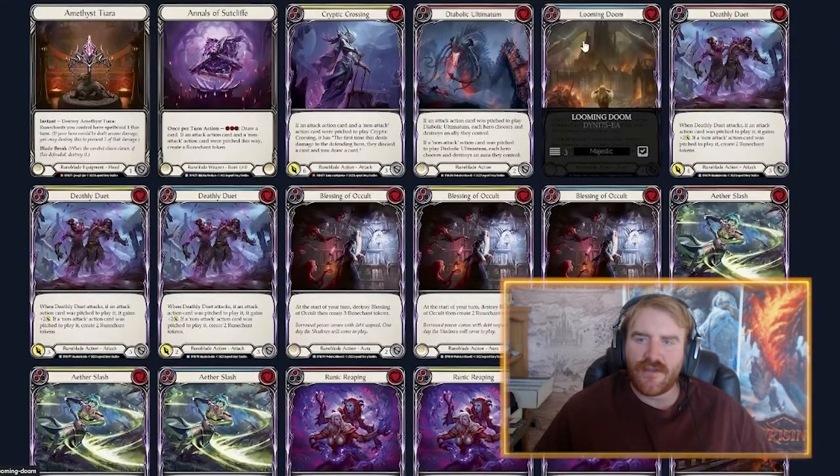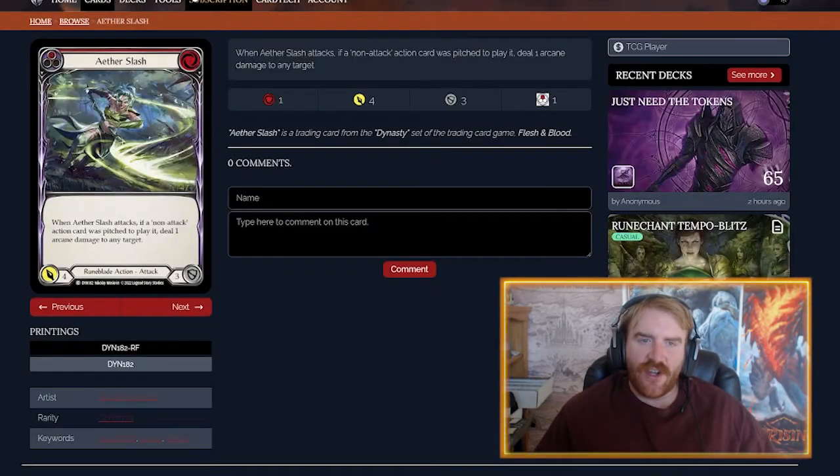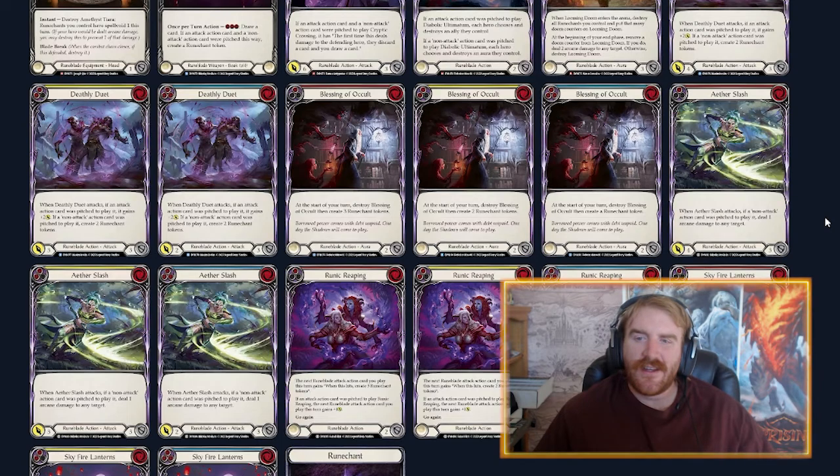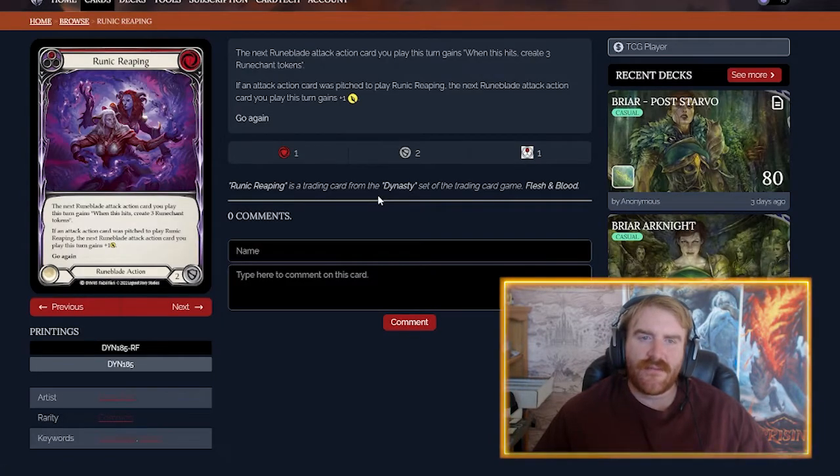Blessing of a Cult I think will be used in the brood chant builder type Runeblades run. Aether Slash I don't think is a very good card. The red version is a one-for-four that deals one arcane damage if you pitch a non-attack card, but it doesn't have go again and one-for-four is kind of under curve. At one cost it's like a weaker Moderate Skies except it doesn't give your attack go again, which is a big deal.